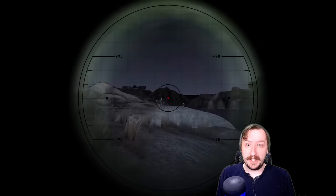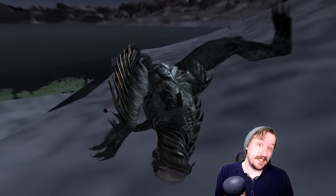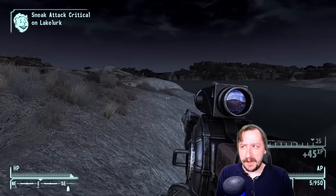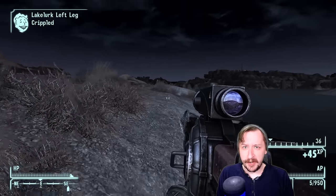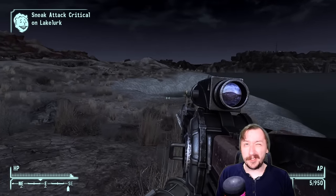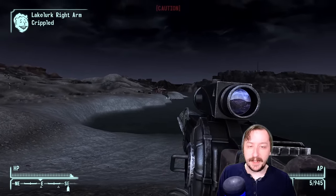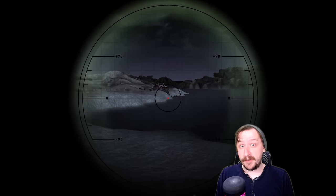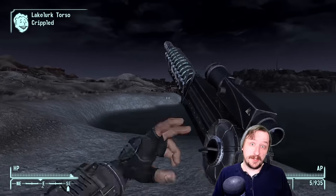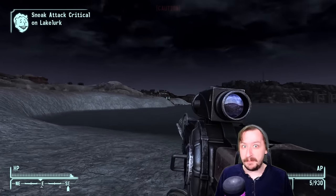The Gauss Rifle is the big bad sniper rifle for energy weapons, and some might argue this to be the best sniper rifle in the entire game, because it is quite strong. The only people that actually have Gauss Rifles are generally the Brotherhood and the Trauma Suits that you can find in Big Mountain. The Trauma Suits will only have these once you're level 20 to 30 or higher. The Gauss Rifle is also an extremely rare weapon, so you're probably going to have to buy this or take it off of somebody that has it.